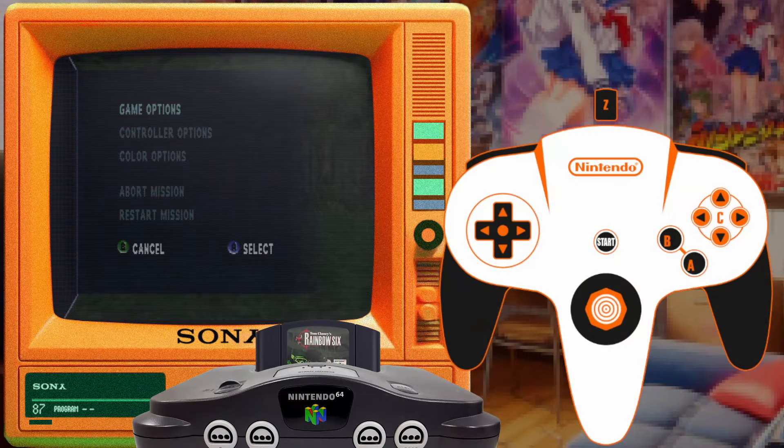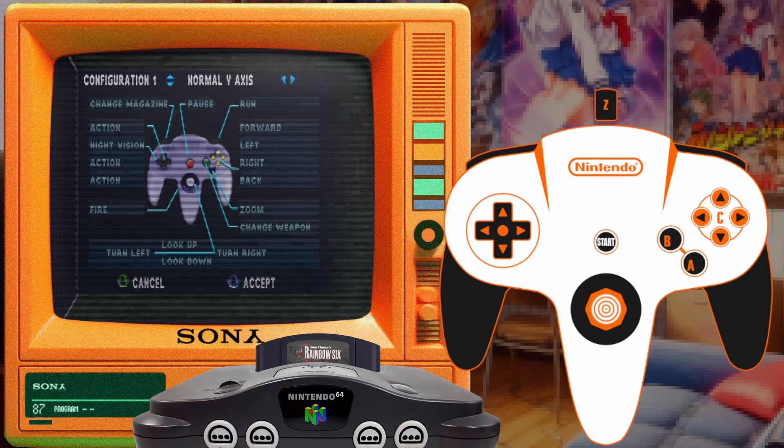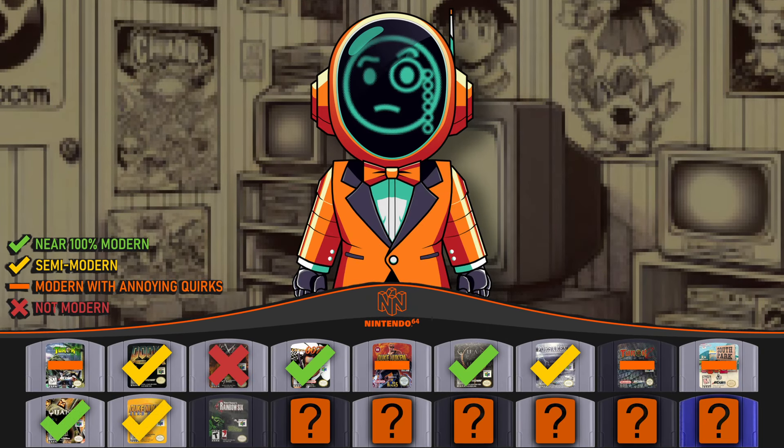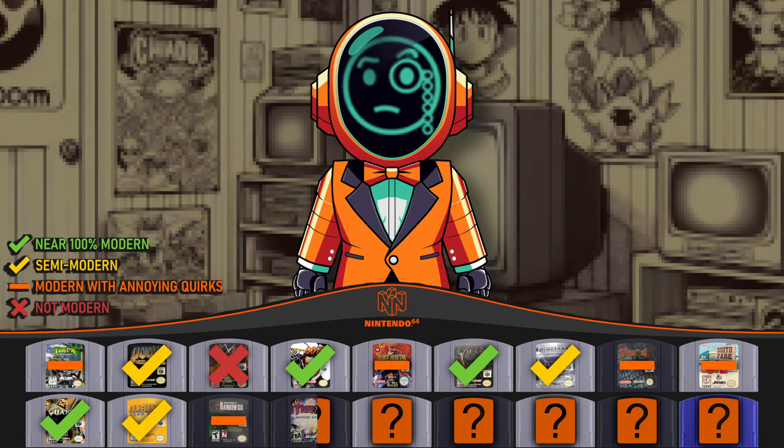Still in 1999 we have Tom Clancy's Rainbow Six, a tactical shooter. The PS1 version had modern-ish dual-stick controls too — let's see if we find them here. Indeed we do, and we can even invert the Y-axis. However, our old friend auto-centering appears again, and this one is the most aggressive yet — the camera literally follows your stick's up/down movement in real time. If you tilt 50% up, the camera goes 50% up and stays there. Very weird, but still kinda-sorta modern controls. This gets a "modern with annoying quirks" rating.